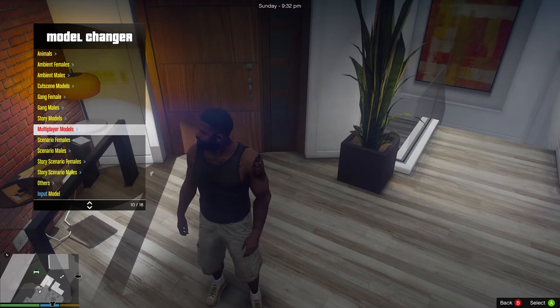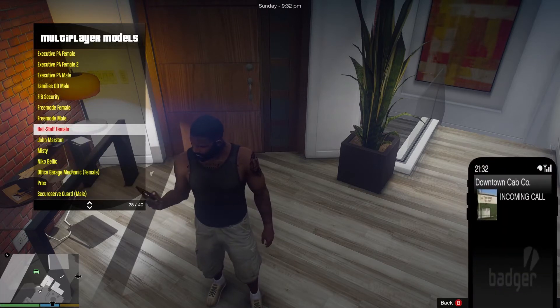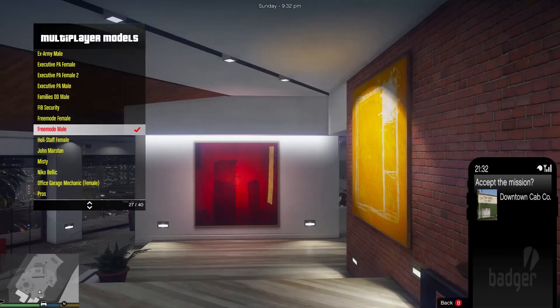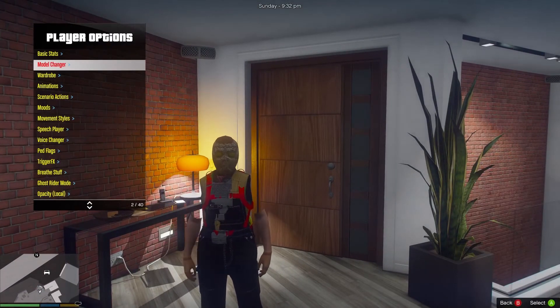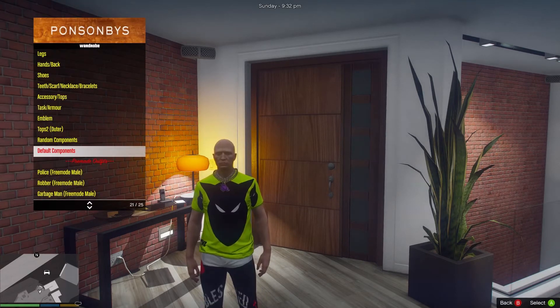Alright, multiplayer models. Okay, free mode, male and female right here. We're going to choose male. Alright, let's see if we've got this ugly looking new. Go back. Go back. Wardrobe. Default components. Boom.